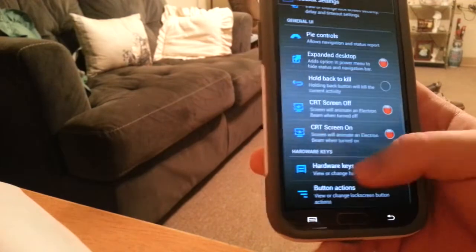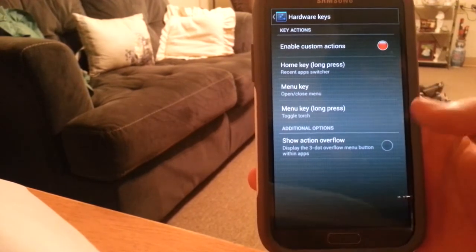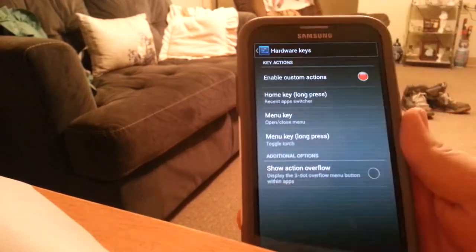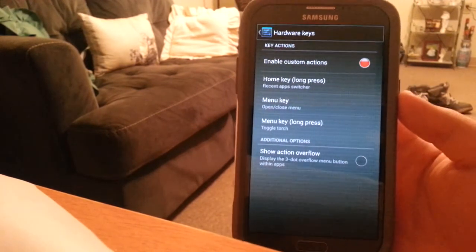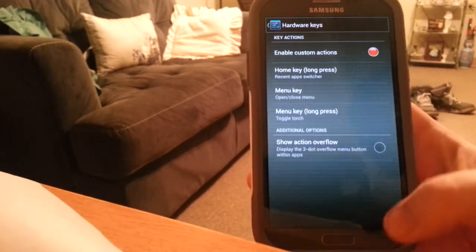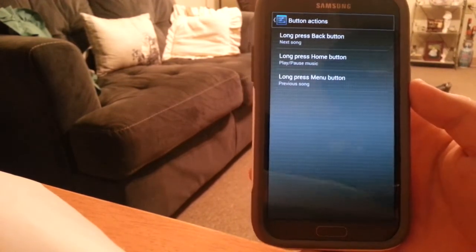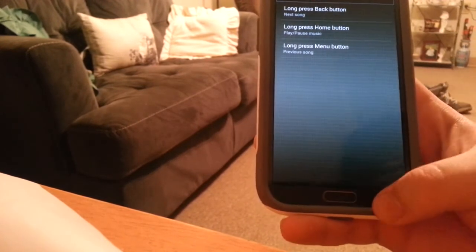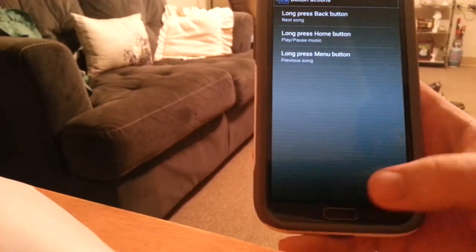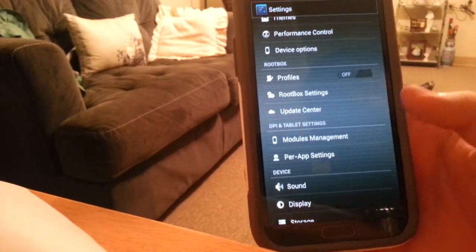Hardware keys — this is why I love CyanogenMod. You can enable custom actions: long press Home goes to recent apps, and long press Menu turns on the torch, so I can quickly activate the flashlight without going into an app. Button actions for when the screen is locked — I have long press Back for next song, long press Home for play/pause, and Menu for previous track. It kind of maps naturally to left and right.